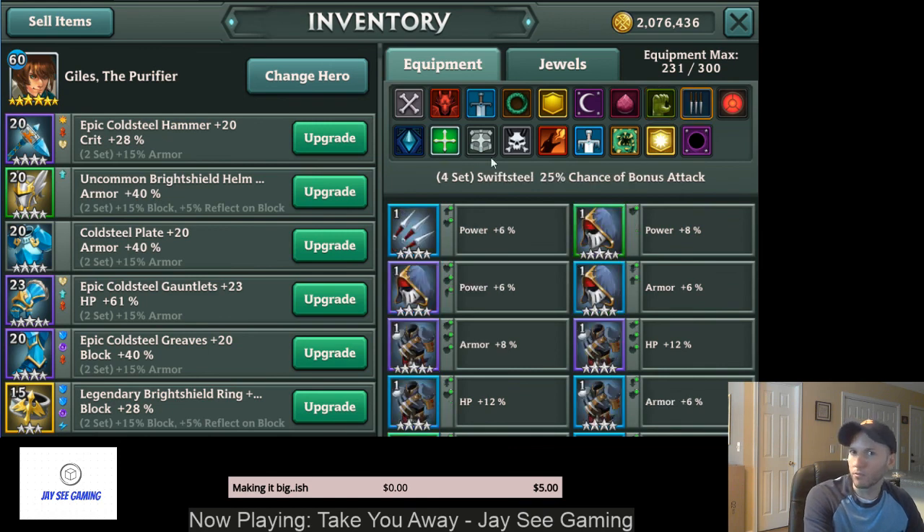That leads right into Swiftsteel. Swiftsteel gives you a 25% chance — anytime you attack, you have a 25% chance of taking a bonus attack. That bonus attack is always a Skill 1 attack, and it can't stack up. You can't proc multiple Swiftsteel procs in a row like you could with Violent in Summoner's War, for example.